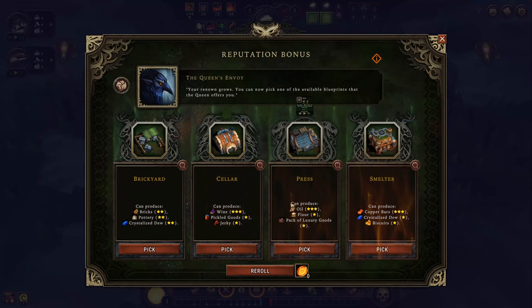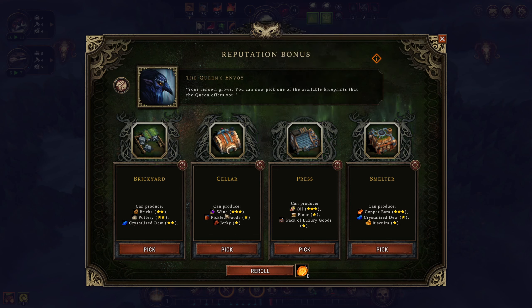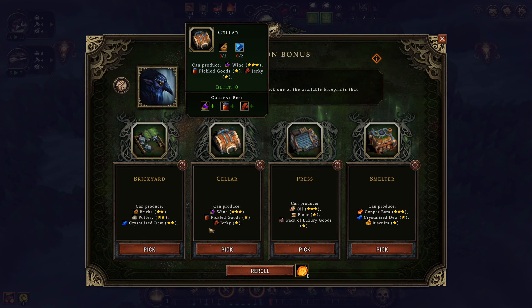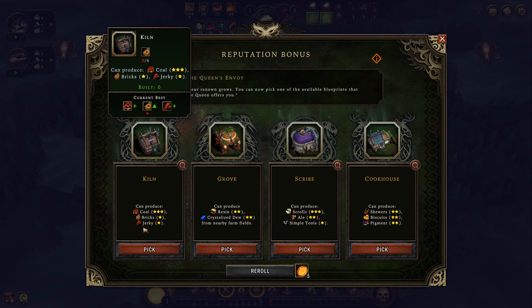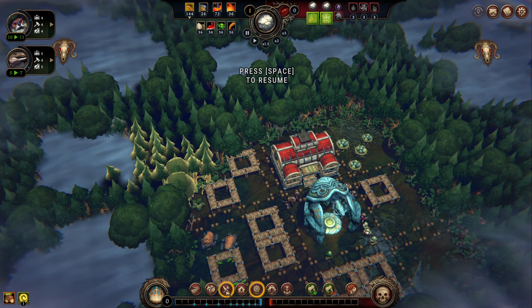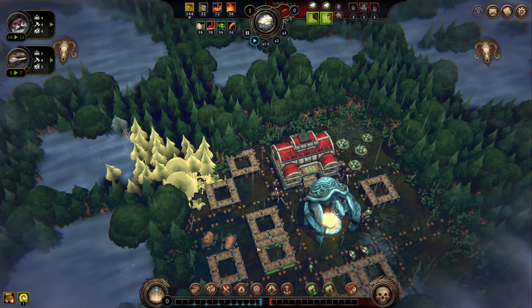We don't necessarily like any of the other options because a Royal Wilderness doesn't typically have a lot of metal. Oil is okay but one-star flower is kind of garbage. Bricks, pottery, crystal — it's okay, it just doesn't do anything for my immediate need. Let's reroll and see if we get a little lucky. I'm not seeing anything really super worth it, although a kiln making three-star coal out of all the extra tree wood could be valuable. Complex food is something we're going to need, so it wouldn't hurt to get that either. I'll take the cookhouse over the kiln — a tough call but I'll go with it.